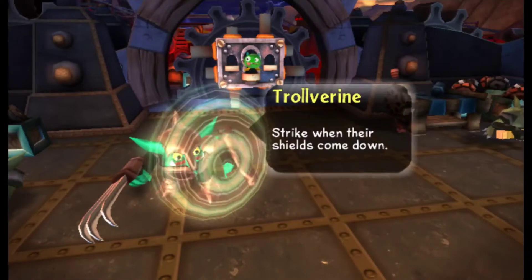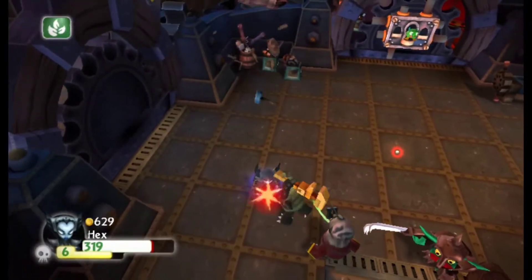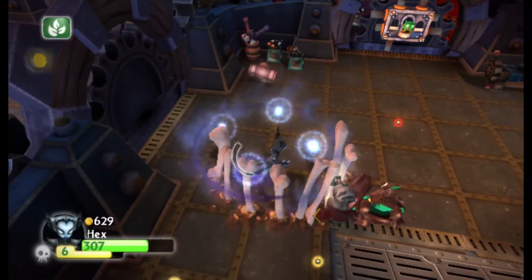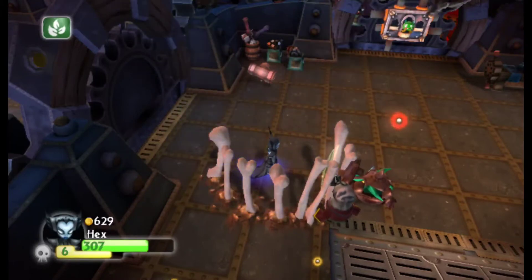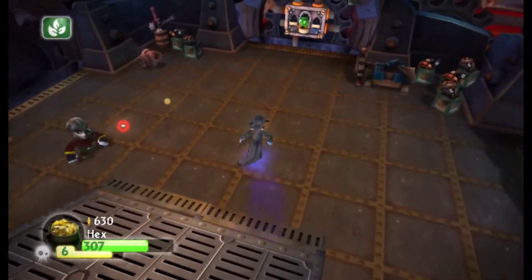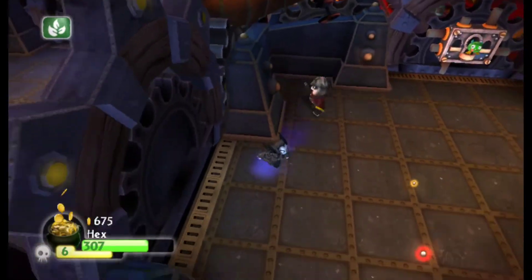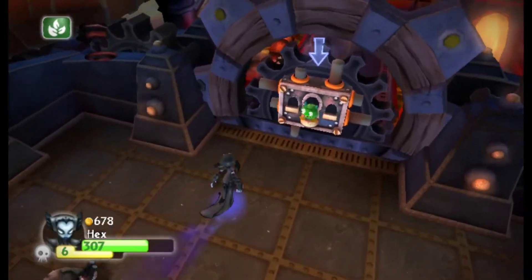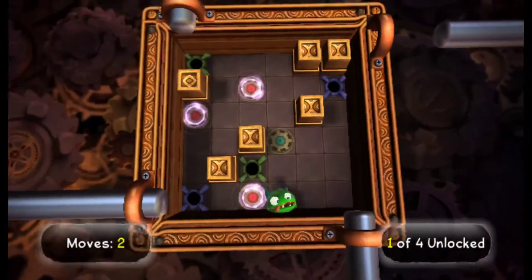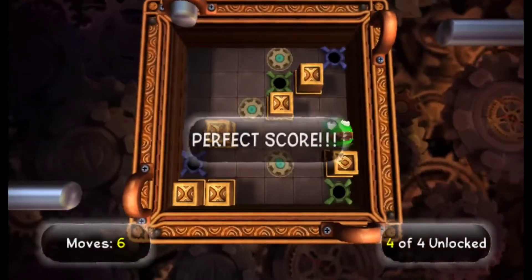We've got a Troll Vereen to fight, which might actually be somewhat of a challenge, because Hex is not very leveled up. I'm just completely ignoring the shield, I guess. There you go. That's still shielded, but finally got it. I see one of the running Habanyaro things — I think that's what they're called. Got another one of these. And another perfect score.